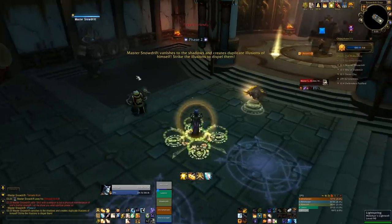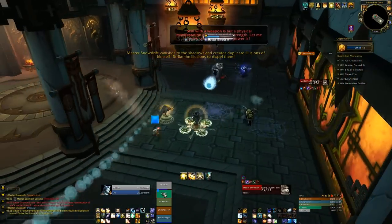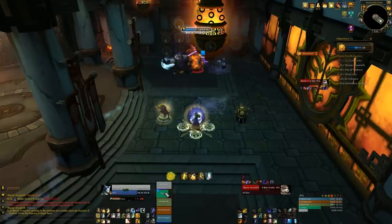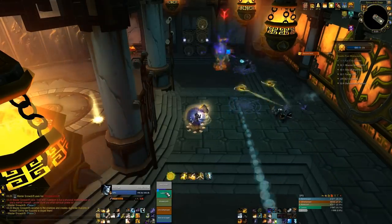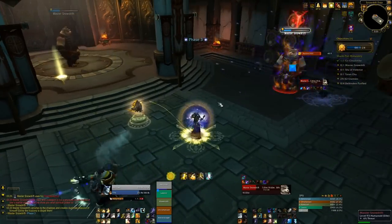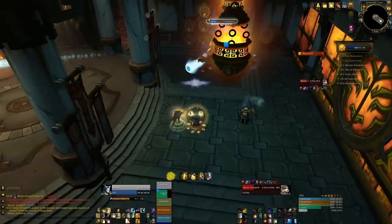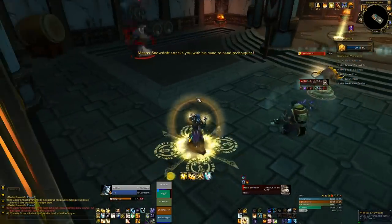Phase 2 is where he gets illusions. Just have a DPS assigned to each direction — we had ranged DPS on the left and one on the right, with tank and melee up front. Attack your dude until he despawns because he's an illusion, or until you figure out he's the real one. The palm attacks the illusions do still hurt so you want to despawn them as quickly as you can. If you've got three illusions up all doing palm attacks it really adds up, but only getting hit by one is easy to heal.